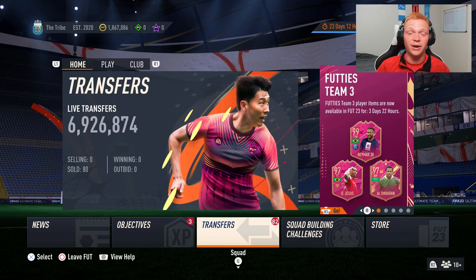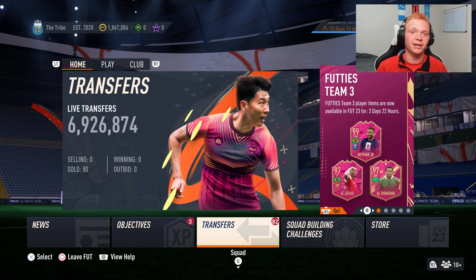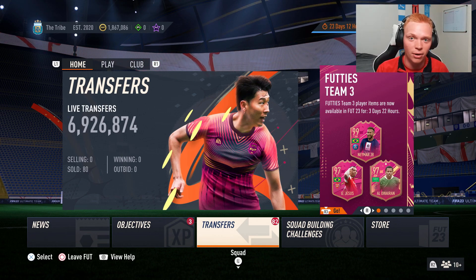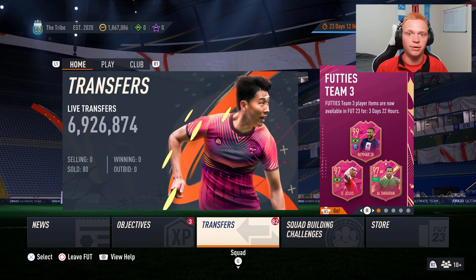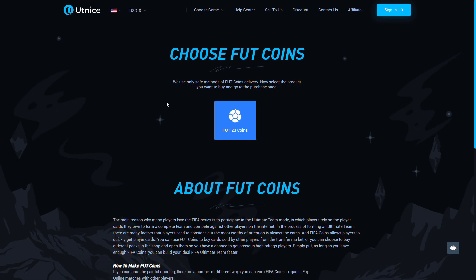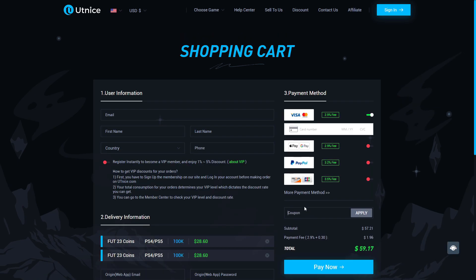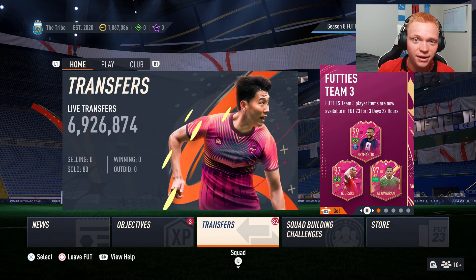What's up guys, it's FUT Chief here. Today we have a ton to go over between selling investments, new investments we're going to be making, and all the content that EA dropped today on Monday. But before we jump into that, I'm going to show you the easiest way to get some coins. If you're looking for the cheapest and most reliable coins on the market, make sure to head over to utnice.com and use code 'Chief' for five percent off at checkout.